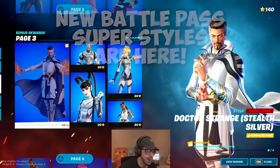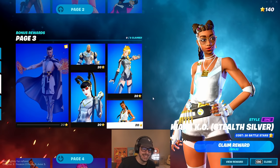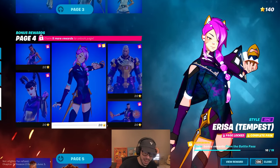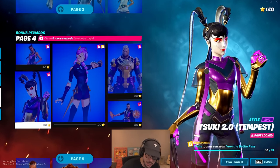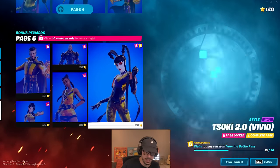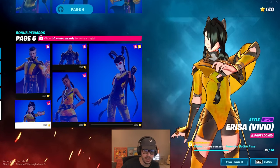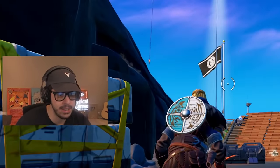The bonus rewards for the super styles have finally unlocked. First up is Stealth Silver — look at Dr. Strange, Gunner, Suki, Harissa, and Kiara, all looking so great. Next is the Tempest style with a purple and gold colorway — Dr. Strange and Suki look awesome. The final one is the Vivid style, which goes through a rainbow colorway — mostly orange, yellow, and a little green. Bravo, Fortnite. Also, the donation board should be live soon to vote: Mark Seven or the Combat Assault Rifle — let me know which you'll vote for in the comments.